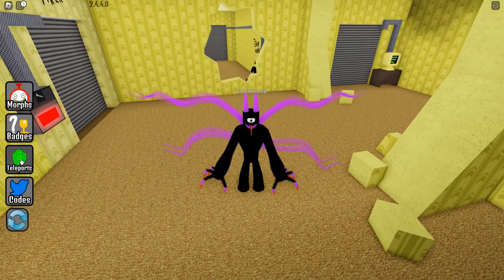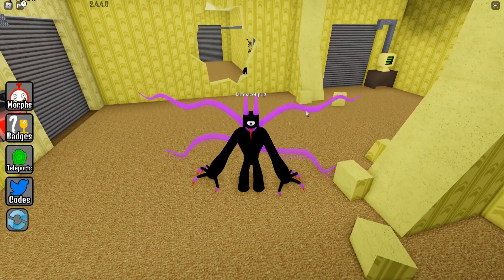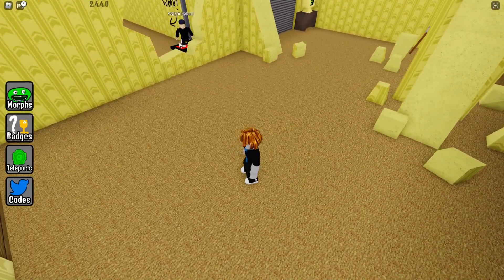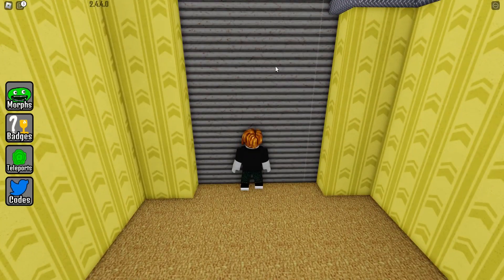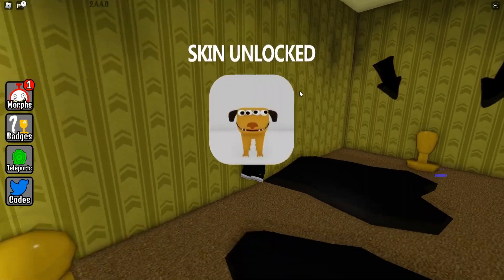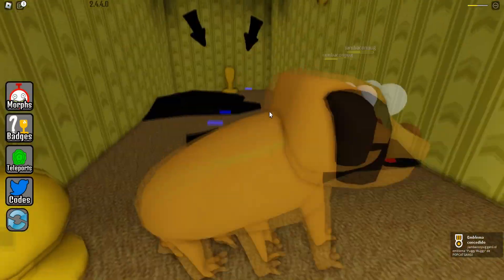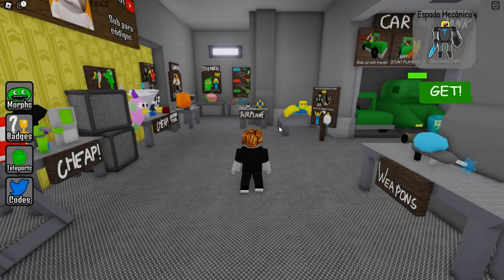For the last morph, I think this one is the most difficult. First, teleport to Destroy Backrooms. When you're here, you will need to get a friend. Ask your friend to jump here so you can enter this door and make teamwork to get inside. This is the only way to get this morph. Let me collect it — now we have this new skin, which is a new dog character.